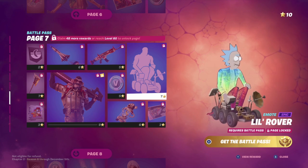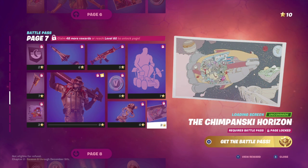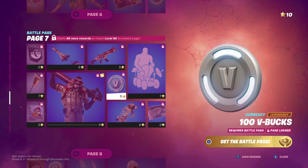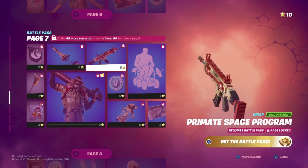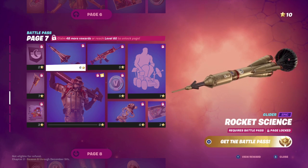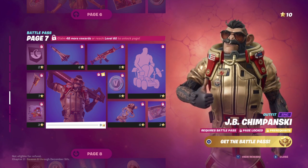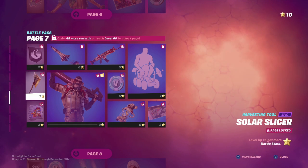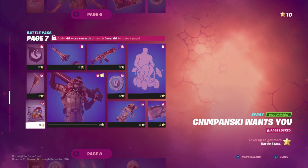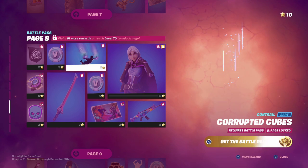Little Rover — I like it, I get it. Monkey back bling. V-bucks. Kind of an okay wrap. Yo, that's a cool glider though. This monkey — JB Chimpanzee — this man looks insane. Banana. Pickaxe, cool. What a sexy spray. Another icon — all cool. V-bucks.